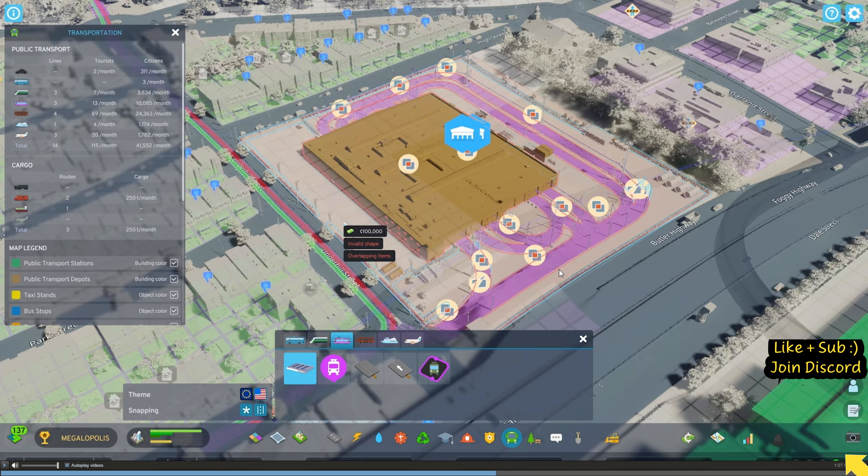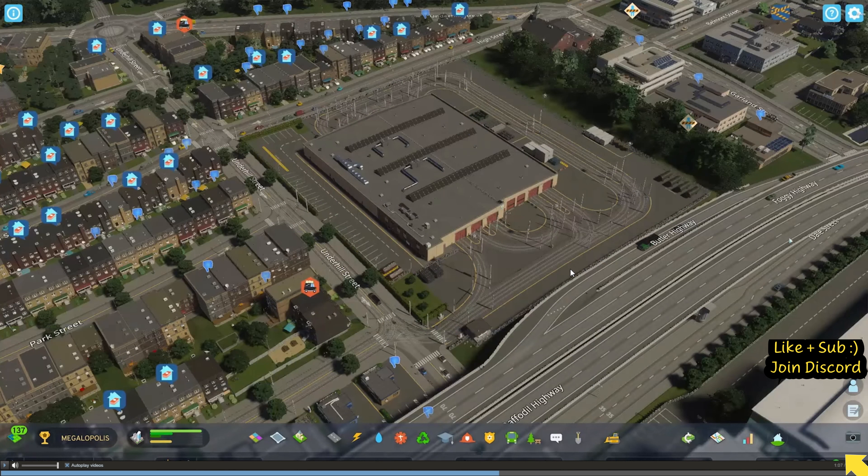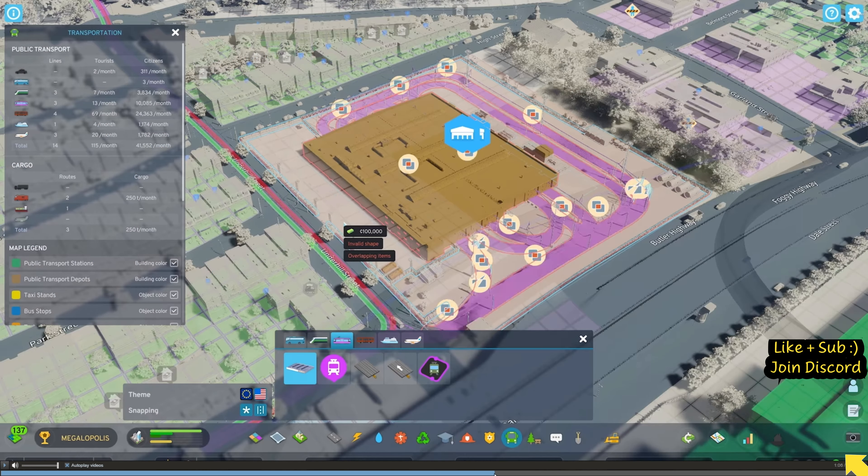So this is your public transport section. This would appear to be a tram network, and it looks like you could mod it all. If we go back a slight snippet, you could potentially control all of this a lot easier - that would be fantastic.